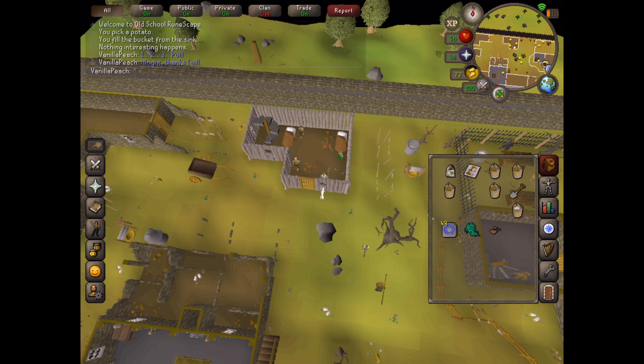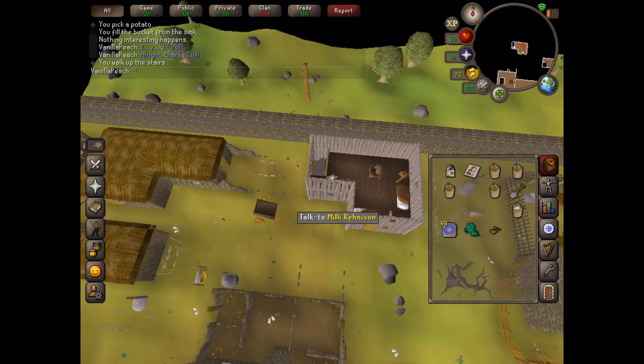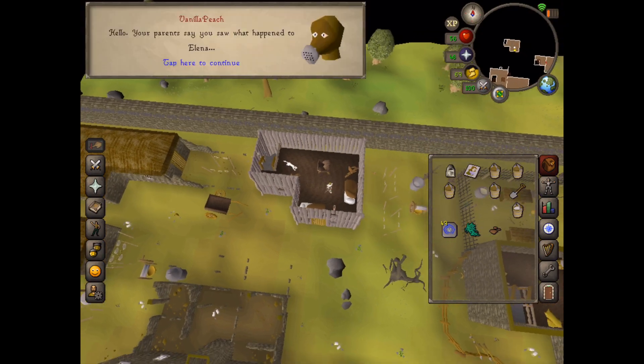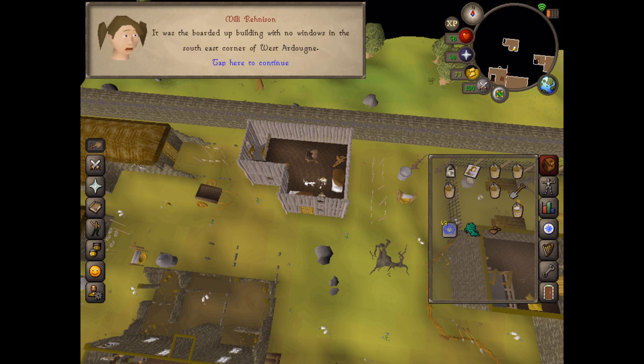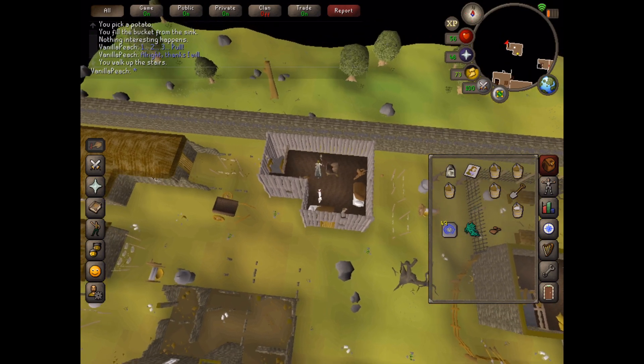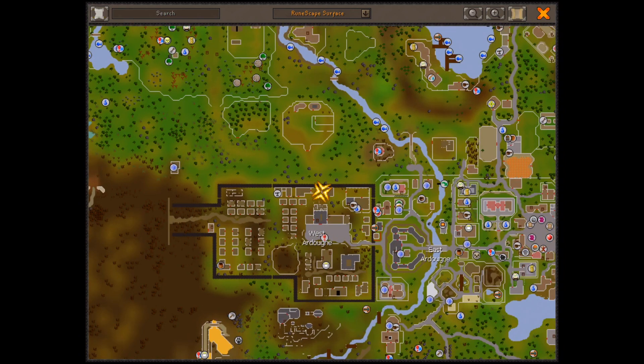Go up the stairs to find Millie and talk to her. She tells us that some men jumped out and shoved a sack over Elena's head. This is where we are on the map, and we need to head south to get to the correct building.